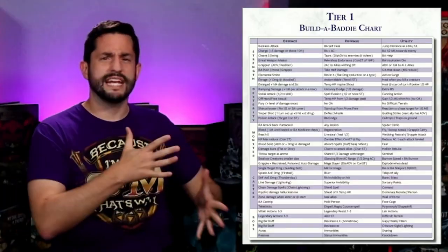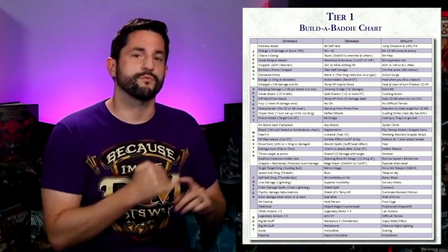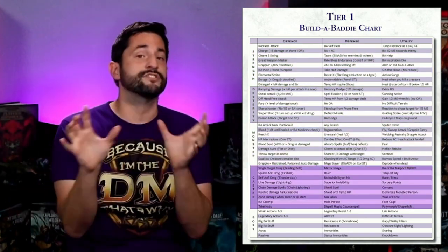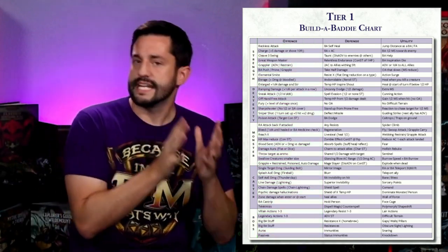Here's how this table is laid out so I can look at it on the fly and pick from it real quick. It has five different rows for strength, dexterity, monstrous things, caster-type things, and a boss. And it has three different columns for offense, defense, and utility.